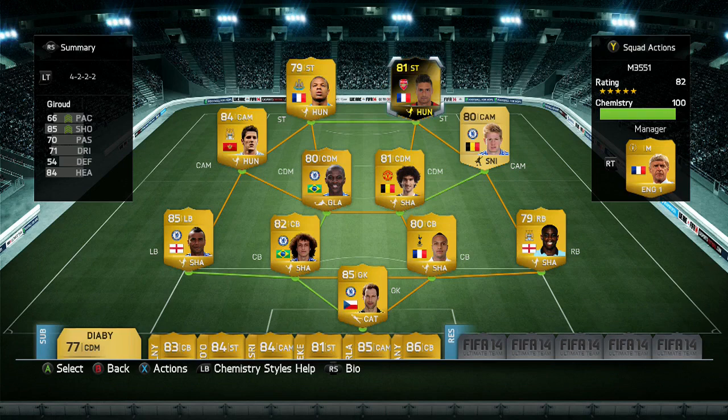What's up guys, Gunalista here bringing you another player review. Today we are reviewing inform Olivier Giroud, the French striker who plays for Arsenal. I've got him up top in a forward 3-2-2 formation as the right-sided striker. If you're looking for players like these or Ultimate Team coins, go check out fifacoinsbuyer.com — the link will be in the description below. Use discount code 'Gunalista' to get yourself a bonus.